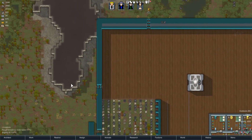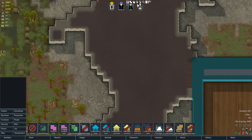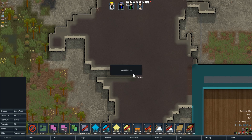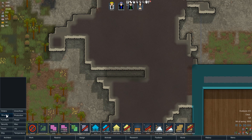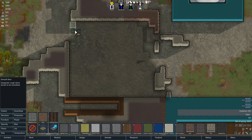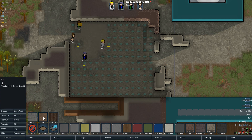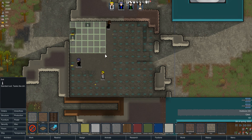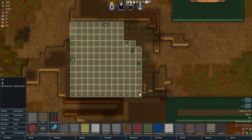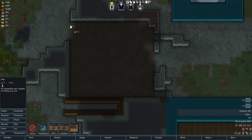Over here we have a nice little cave system which looks decent sized for what I wanted to show you. You can make a little pathway in here - the point is you can actually build soil on this floor inside a cave. Let them smooth out the floor quickly and then you can build soil on top of it. That is really cool - you can effectively have an indoor greenhouse.